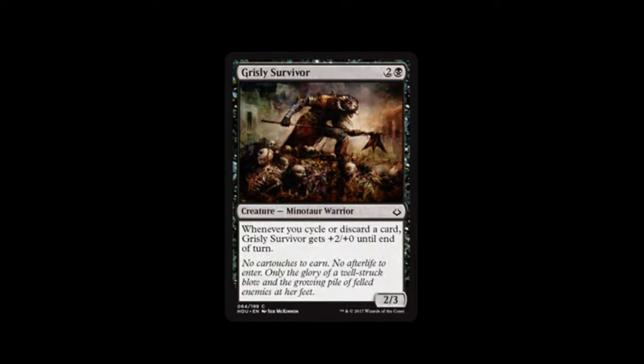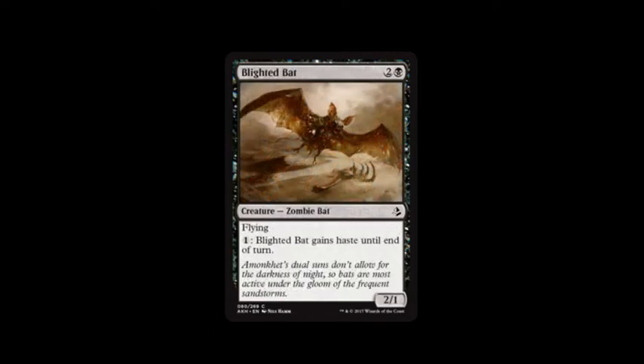Next card is Grizzly Survivor. It costs swamp and two. Whenever you cycle or discard a card, Grizzly Survivor gets plus two, plus zero until end of turn, and it's a two, three. It's good — this is one I liked.